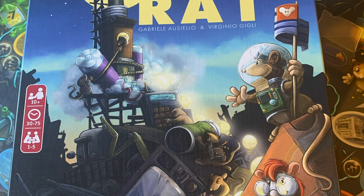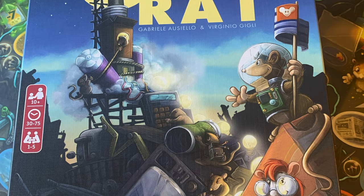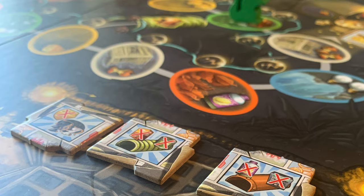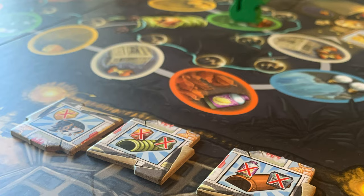For generations, the rats in the old junkyard have been telling each other the great legend about a moon made out of cheese. They want nothing more than to reach this inexhaustible treasure one day. One day, the little rat children discovered a comic in the junkyard that describes the first landing on the moon, and thus the plan was born: build a rocket and take over the cheese moon.